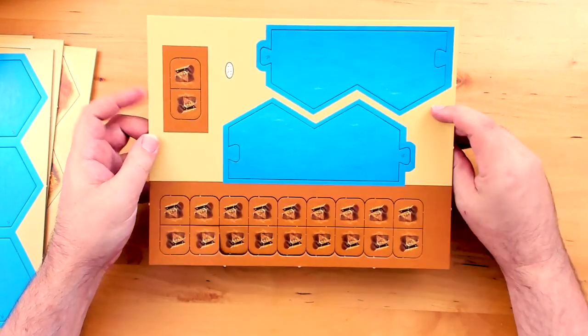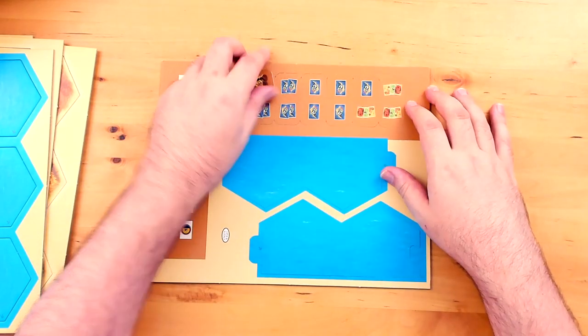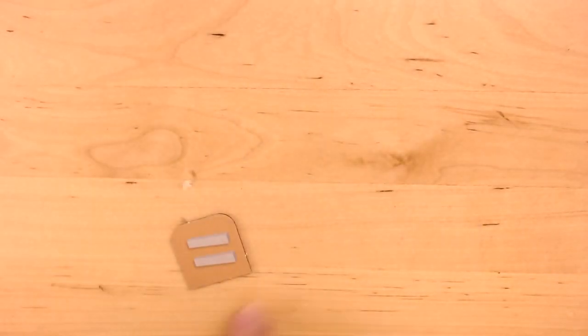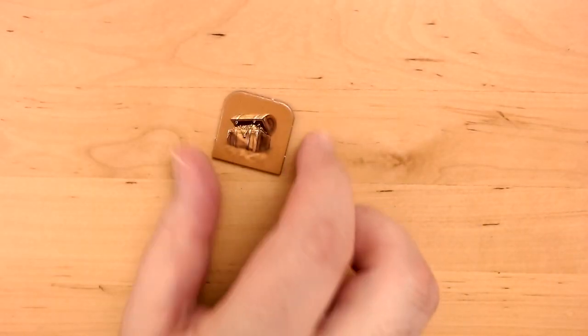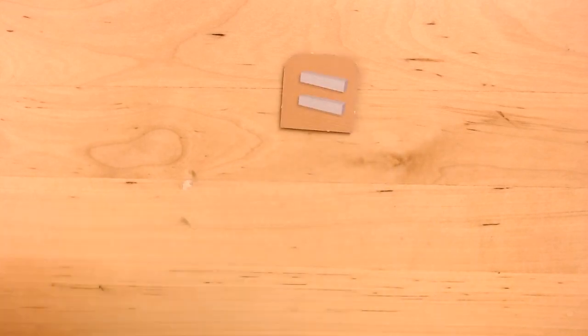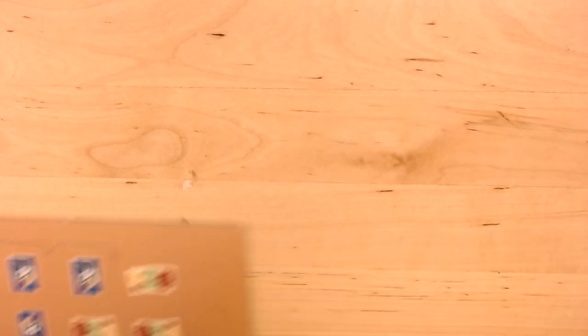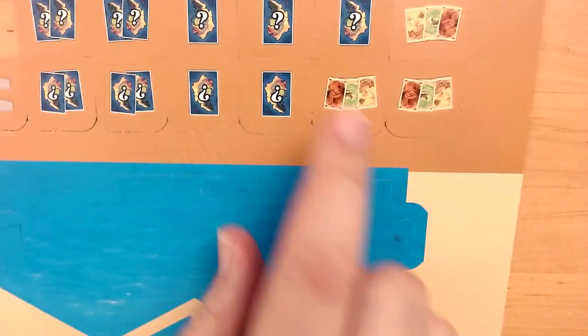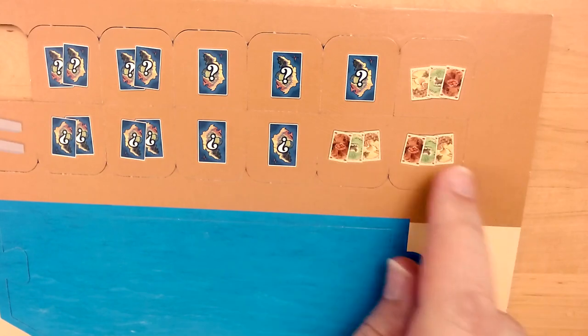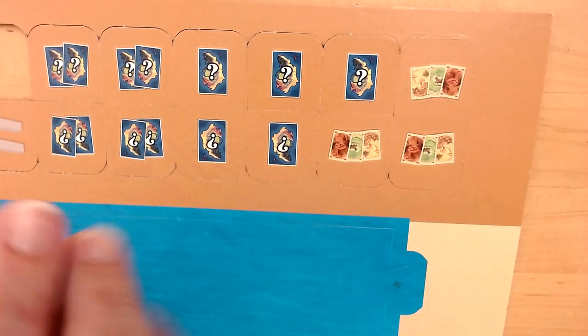The only really interesting piece you may not have seen before are these treasure tokens. When you discover one, you flip it and there's going to be some sort of reward on the back. So this is a 'build two roads' treasure tile. You've got others that give you development cards, ones that give you knights, and collections of cards — things like that.